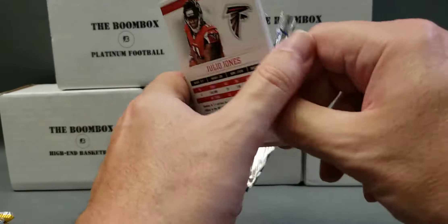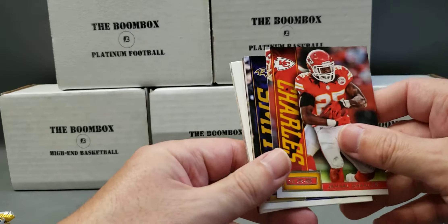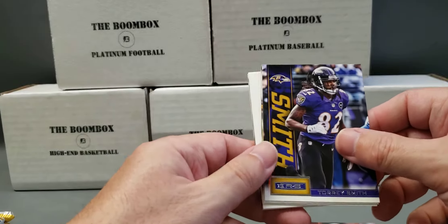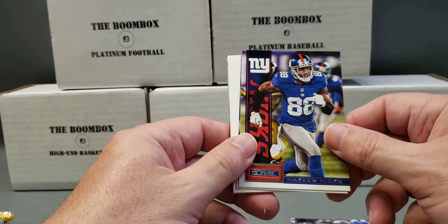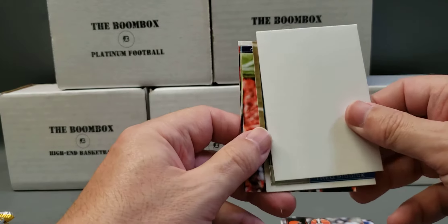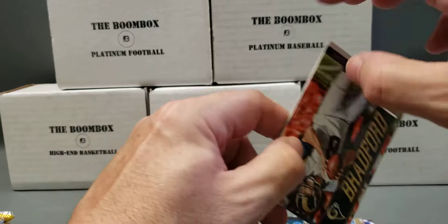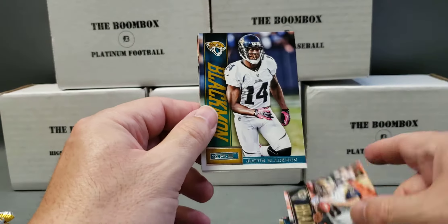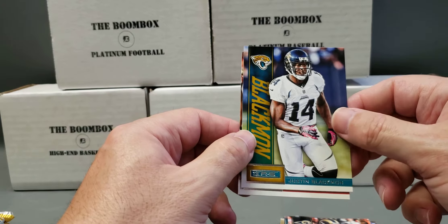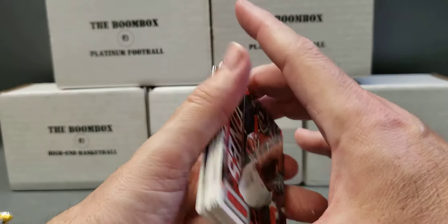Julio Jones in the back. Another Jamal Charles. Torrey Smith. Hakeem Nix. Trent Richardson — what a bust. Sam Bradford — another bust. Justin Blackmon. And Julio — who's not a bust.